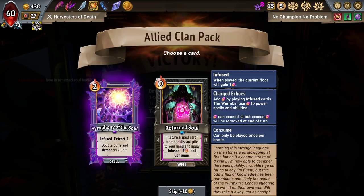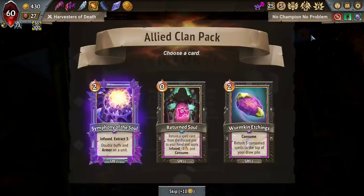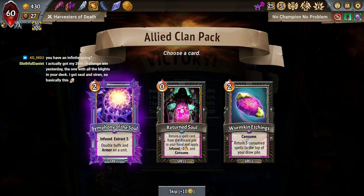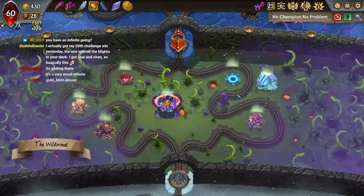So what Return Soul does is it lets me get to the infinite quicker in combats where my deck isn't removed down enough. Once my deck is removed down enough, it doesn't matter. Return Soul is worse because it makes me... it's an interesting one in terms of the infinite. Because Return Soul is one to the overall removal requirements, but it'll let me get there on Arcus. I think it is good. Have an infinite going? Not yet, but soon.